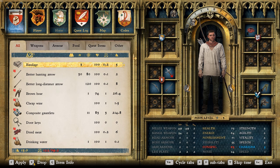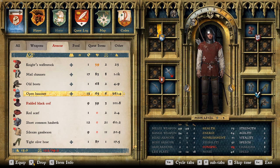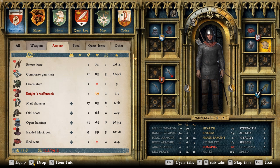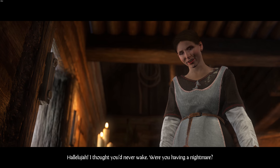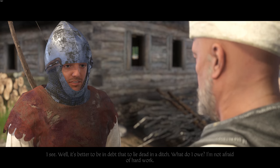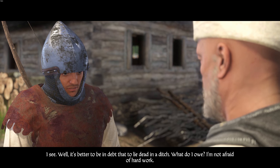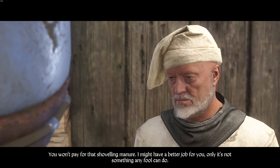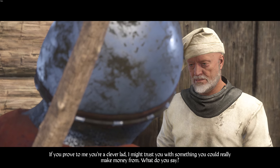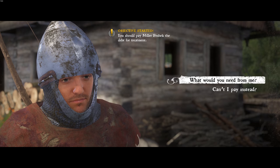These next few tips will focus on getting money early, and honestly you're going to have to be sneaking around doing a little thieving and pickpocketing. If you're going to be that knight in shiny armor who does everything right, this might not be the tip for you. But if you want to make a lot of money early on, this will work very well. After Henry wakes up and that Teresa girl heals his wounds, he learns he has a really big medical bill to the miller — Teresa's father, Miller Peshek. I kind of thought to avoid him at first, but that's exactly the wrong thought.